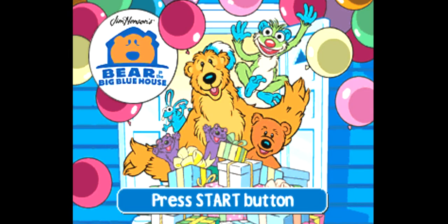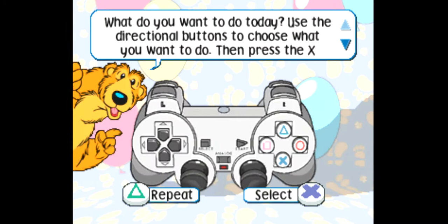Press the start button to play. What do you want to do today? Use the directional buttons to choose what you want to do, then press X to select it.